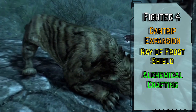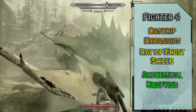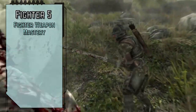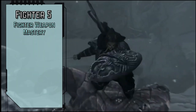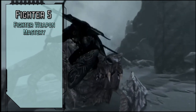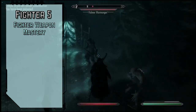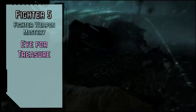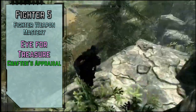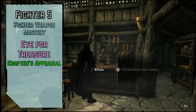For our skill feat, Alchemical Crafting lets us spend our downtime making whatever manner of tonics, salves, poultices, and potions we've acquired a recipe for. Level 5 fighters gain Fighter Weapon Mastery for Master proficiency in simple and martial weapons in a weapon group of their choice, and Expert proficiency in advanced weapons in that group. This is the pick-up-any-weapon-and-use-it build, but that doesn't mean you won't be a bit better with weapons you use often. Eye for Treasure gives us a +1 circumstance bonus on all Recall Knowledge Crafting checks, and we can gain the Crafter's Appraisal feat for free to use our Crafting when we attempt to identify magic items.